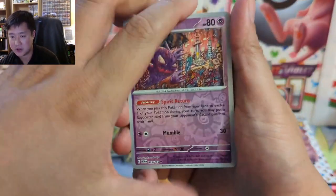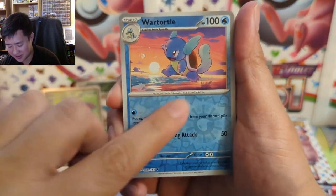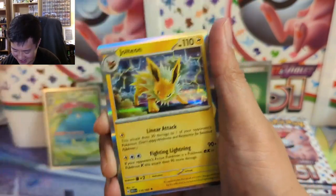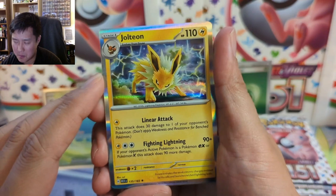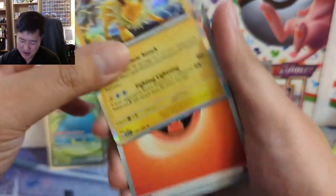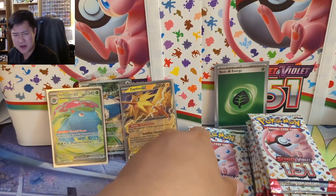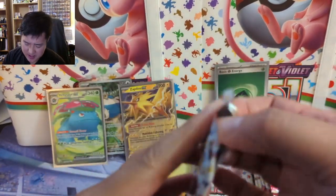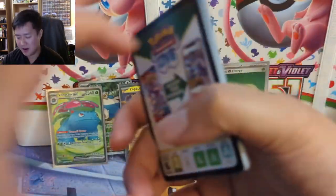Wartortle — I obviously want the turtle alt arts — and a Jolteon. This is another thing: you could argue there was a window of opportunity to put some nice evolutions, but they've been pushed pretty hard ever since Evolving Skies and stuff like that. There have been so many gallery cards, so evolutions have been hit pretty hard. I don't mind them, but I do think the Galarian birds missed the mark.